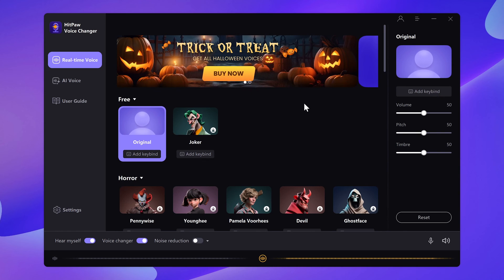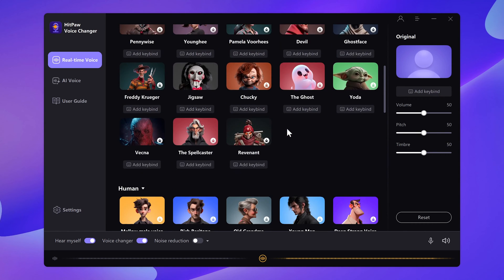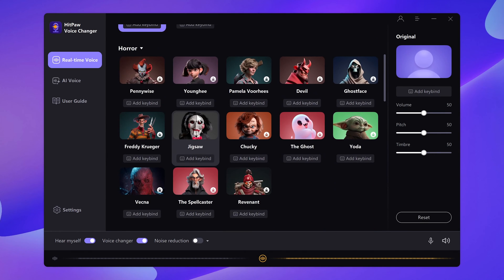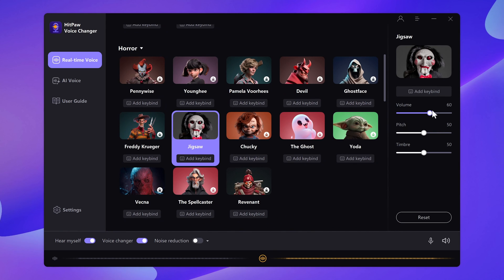Next, let's jump into the real-time voice interface. This is where the magic happens. Choose your desired voice and sound to make the change. Take Jigsaw's voice for instance — choose the voice and speak through your microphone. On the right side, you can adjust the sound pitch and timbre to sharpen or deepen the voice.